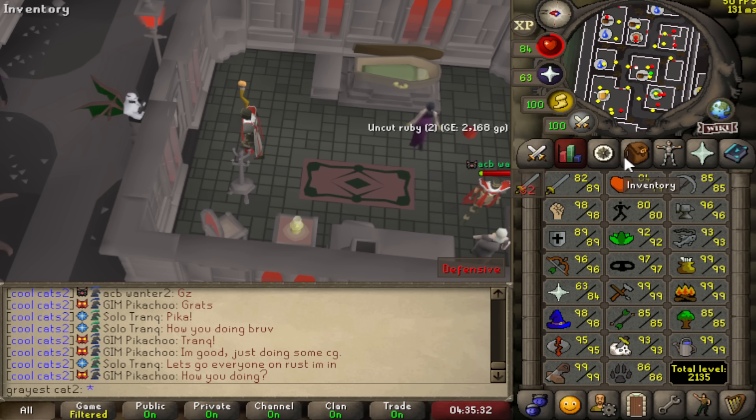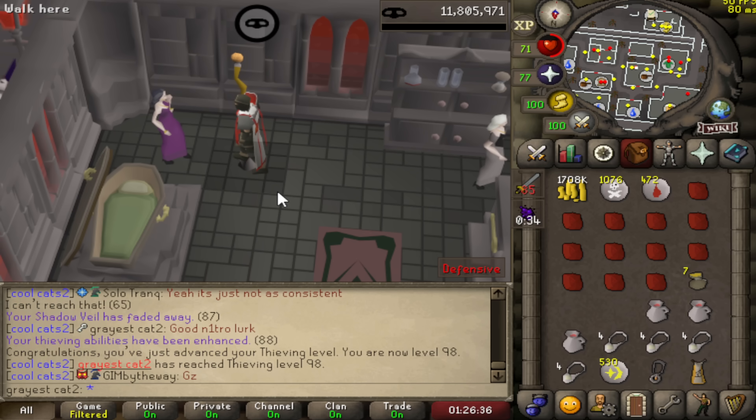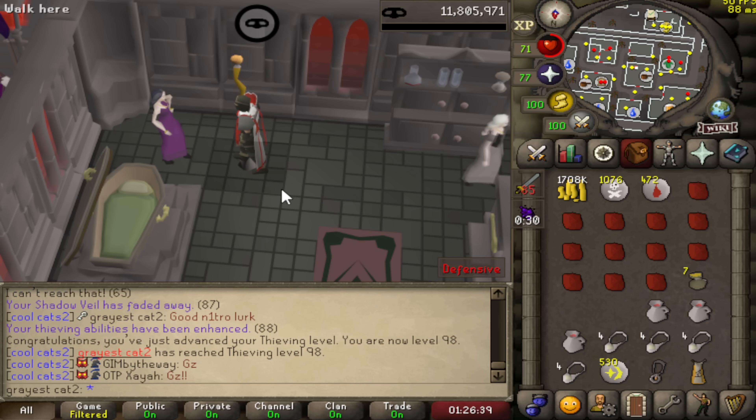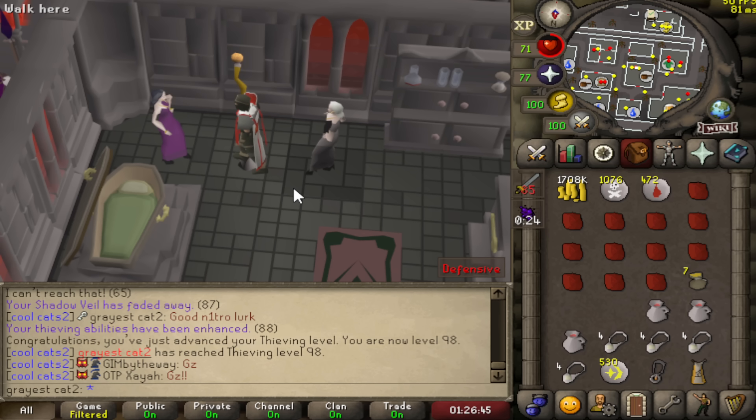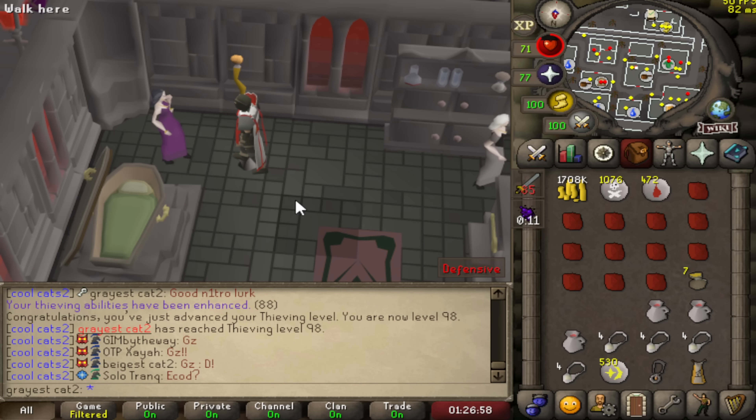Just hit 97 thieving — let's see what we get first, the bloodshard or 99 thieving. And there was 98 thieving — we now only have one level until we're done or until we get the bloodshard. If we hit 99 thieving without the bloodshard, that's where I'll stop. I really do hope I get the bloodshard — don't get me wrong, I would love 99 thieving — but the bloodshard is what I'm looking for, so one level to go, let's see.